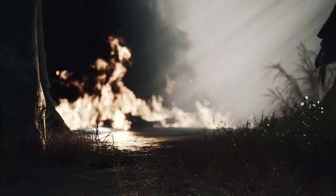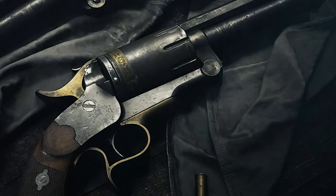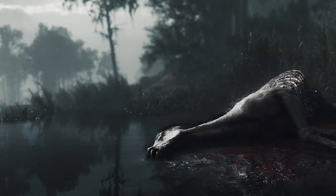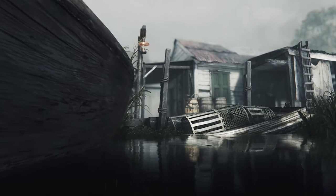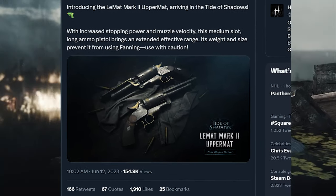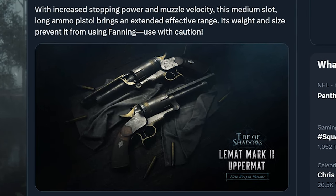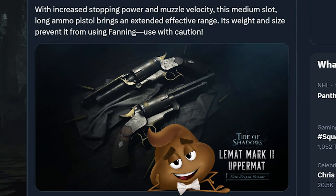Speaking of cool names, can we pause on the trailer breakdown and give a moment of our time to the Uppermat? Crytek is adding a new LeMat variant called — and I'm not kidding here — the LeMat Mark 2 Uppermat. This fanningless medium slot long ammo pistol is proof that the Hunt team isn't just made up of talented game devs. They're also phenomenal shitposters.